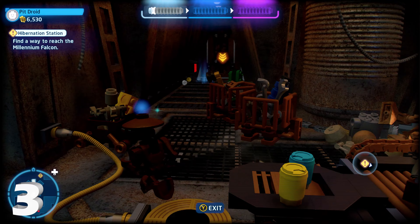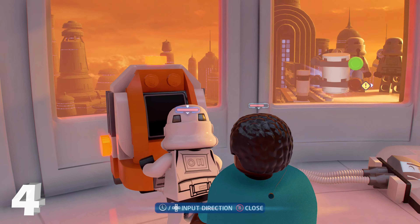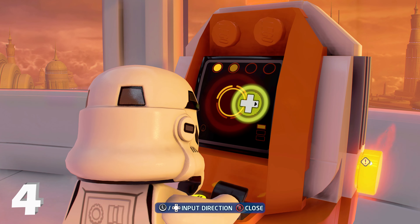Minikit number four is on the top left side of the map. You just need a hero character, so switch to that and hack the hero character panel. You'll get a brief cutscene and a box will come up. Move the box into place and you will get minikit number four.